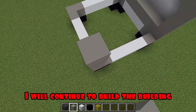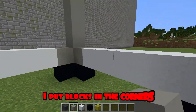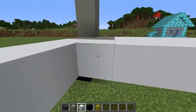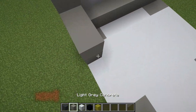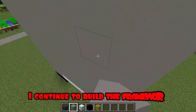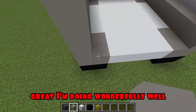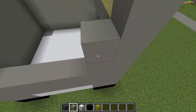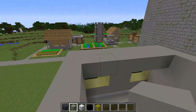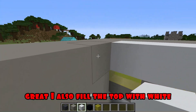I will continue to build the building. I put blocks in the corners and fill the empty space with white. Now I fill the walls with gray. I continue to build the framework. Great, I'm doing wonderfully well. There's not much left. Great! I also fill the top with white-gray stripes.